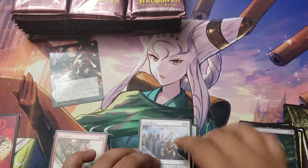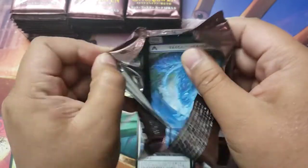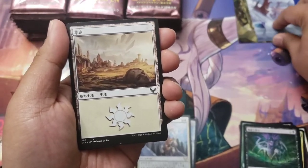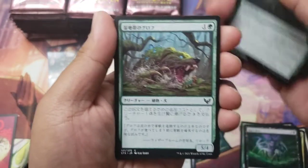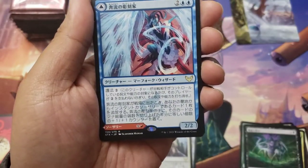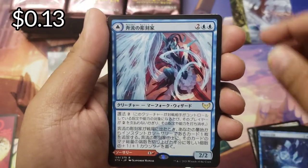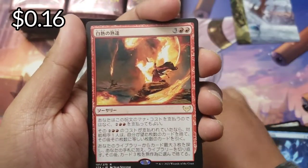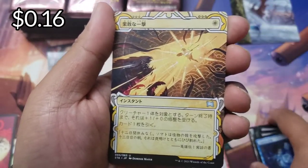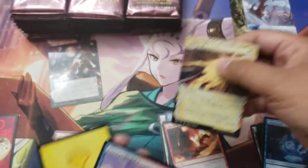All right, get that trash out of the way, next pack. Hopefully this video doesn't take too long - I'm trying to get quicker. This one's by Paquette I think. There's our lesson. First rare - I think this one's Torrent Sculptor, followed by a Fervent Mastery with a Defiant Strike, global archive cards, and nothing in the back.